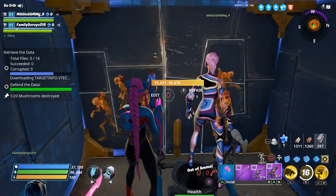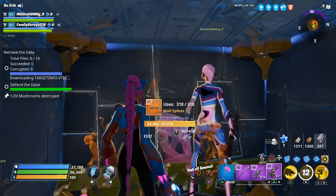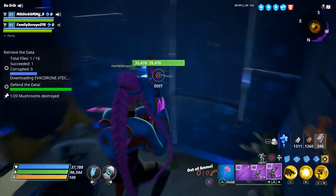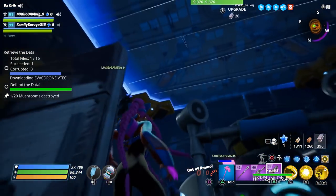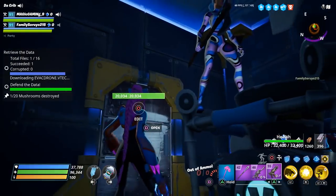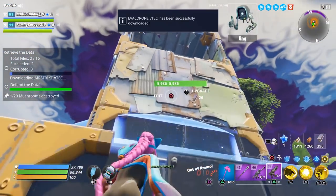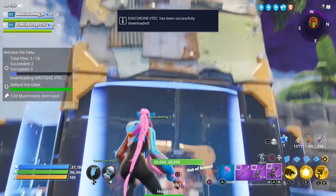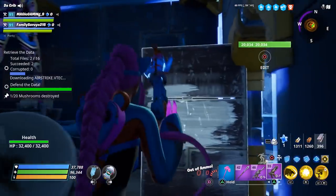We're going to go ahead and put the wall spikes on this wall right here so he can heal the wall piece. We'll cycle between our slow fields. I dropped my base directly above the balloon, and then we had another constructor drop his above that one. Then we'll have the hot fixer healing this wall on the inside.